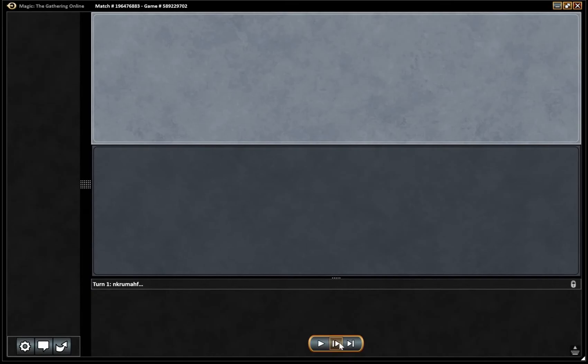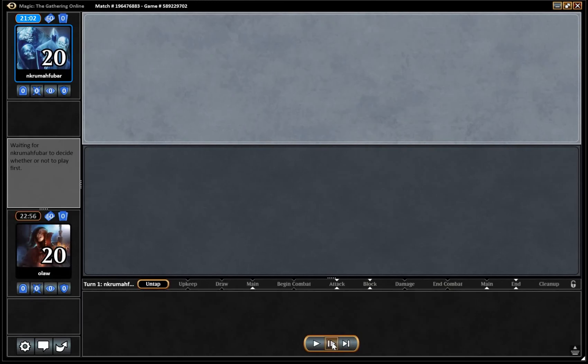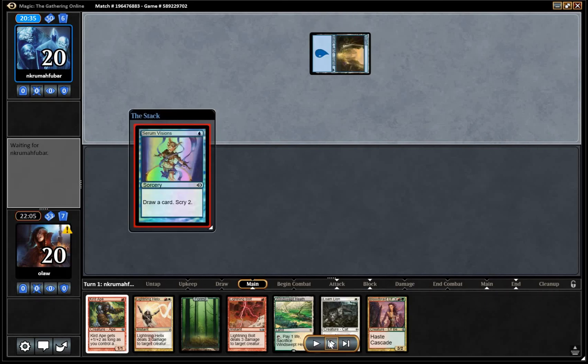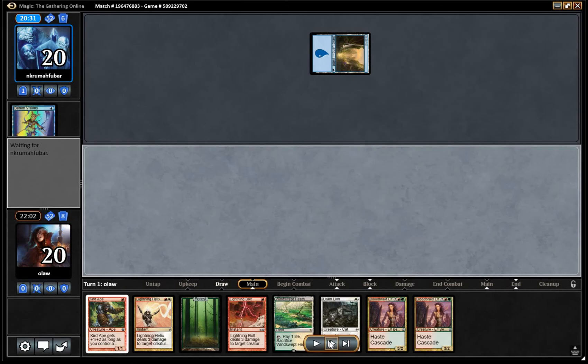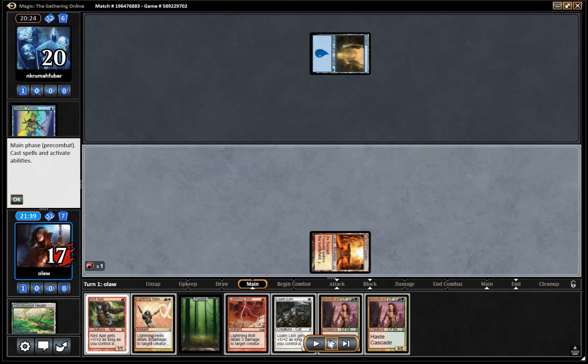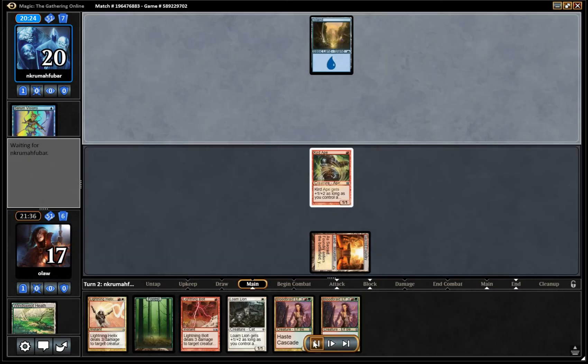Here we are with game two against Blue-White Control. This is our opener — not too bad. We've got Loam Lion, Kird Ape, a couple of burn spells, and a Bloodbraid. This all works out fairly nicely. We're going to search up Sacred Foundry with the Windswept Heath so we can cast Kird Ape and Loam Lion off of that, and then we've got a Basic Forest we can get to pump up our two Kird Ape creatures.